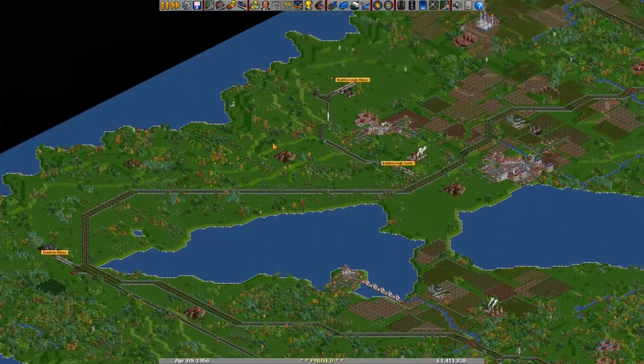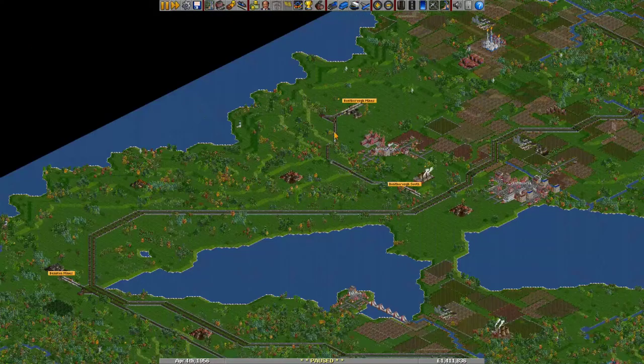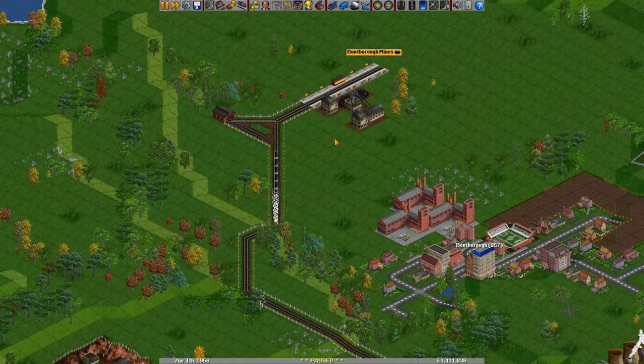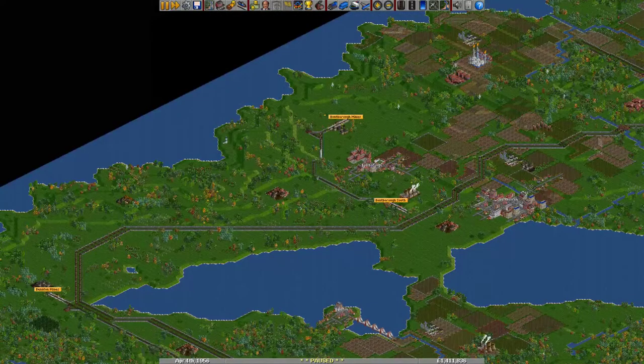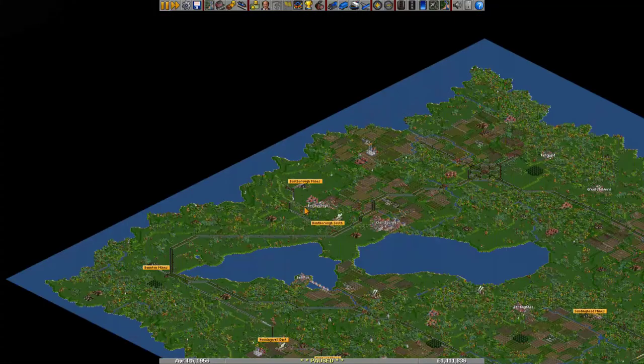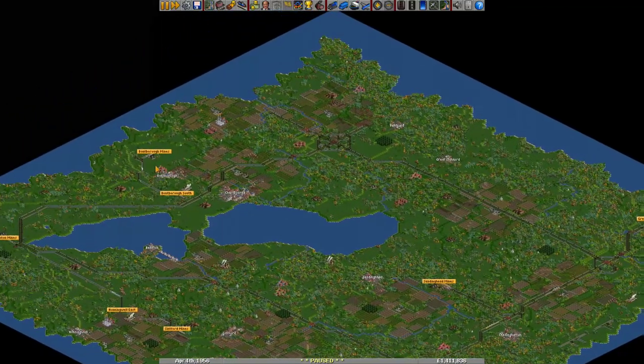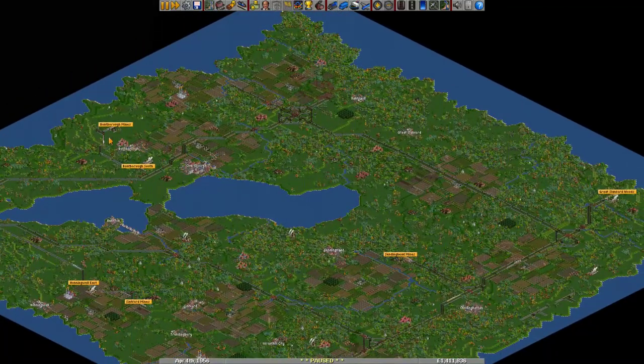First I will remove all the old stations — the ones with single rails — because they will just get in the way. From this coal mine we currently transport coal to a nearby power plant, but you will get more money if you transport your goods further away. Transporting to a farther power plant will get us more money, so it pays off to transport everything to a far-away station.